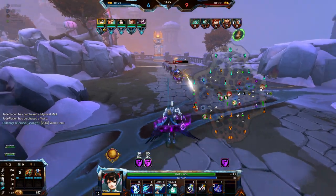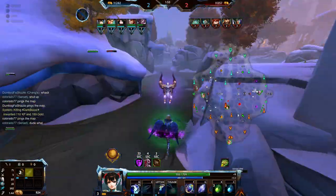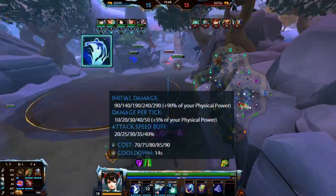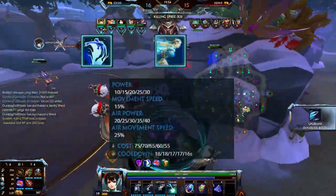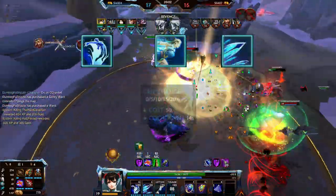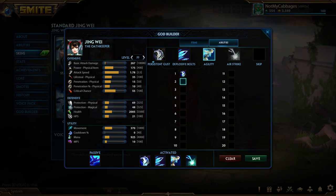Jingwei doesn't necessarily need to rush or max out a specific ability since most of her damage is focused around her basic attacks. Instead, she may level up her first ability, Persistent Gust, just enough to help her clear the minion waves. Her third ability, Agility, provides good power and leveling it up will reduce its cooldown, enabling the ability to be used more frequently. The second ability, Explosive Bolts, only increases its critical hit chance when leveled up. Whenever possible, put points into the ultimate. Here's my recommended level up order.